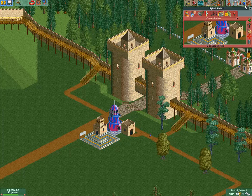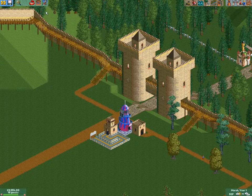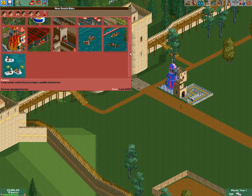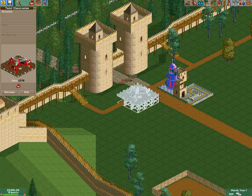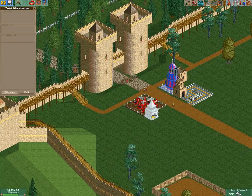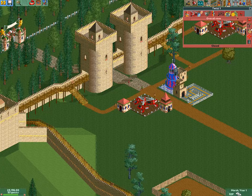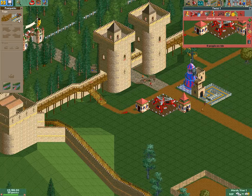Do we have any staff? No, doesn't look like it — I'll hire staff later. I'm not going to really go for scenery right now, I just want to focus on winning the scenario, which shouldn't be too hard. Let's get another ride in. How about the Twist? Get the entrance here like I did before and the exit right there. Open it up, get the path built and the queue line going.